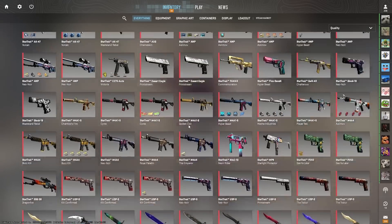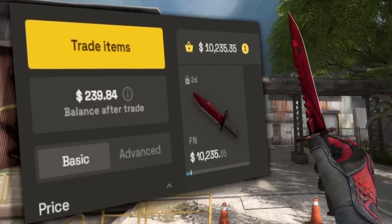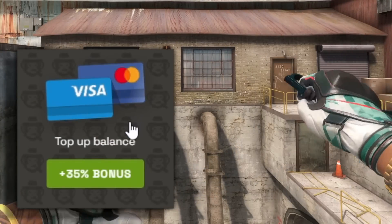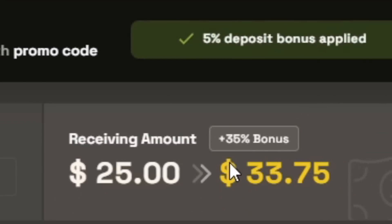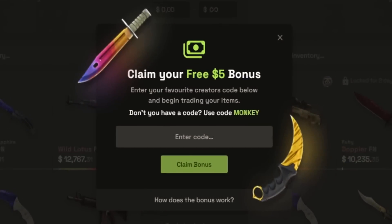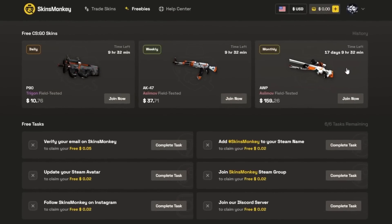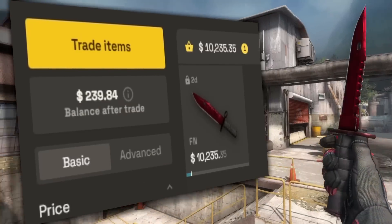And speaking of skins, I'd like to thank today's sponsor, Skinsmonkey. They're a trading site for CSGO skins — a good way to change up your loadout easily. They've got a 30% deposit bonus, and if you use the link in the description or the code 'anomaly', you get another 5% for a total 35% deposit bonus. If you're making your first trade, you can also use code anomaly and get up to $5 for free. They've also got a freebies tab for giveaways, which you can join for free. So please use the link in the description — thank you Skinsmonkey for sponsoring this video.